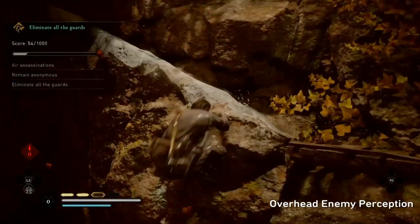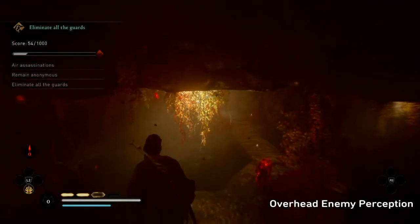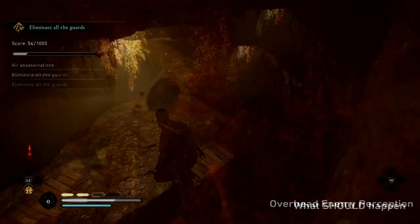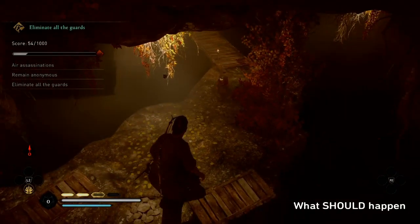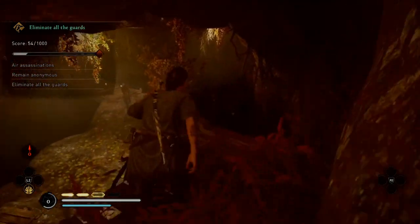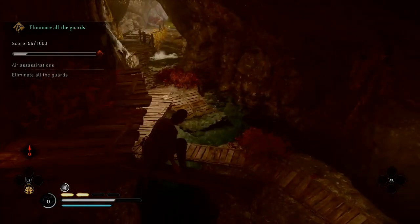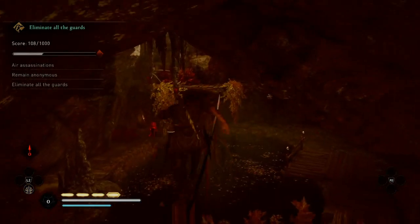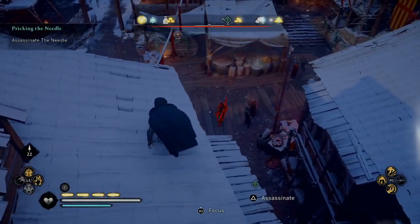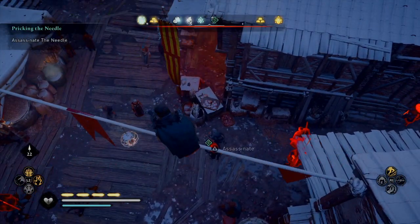Moving on to a different issue: a guard will see you despite you being high above them. As the guard sees a dead body, his AI bugs out and causes me to get detected despite being above him. In previous games — and also shown here — if you're above an enemy you have almost like an invisible layer above them that protects you. When guards are in an alert state, they instantly detect you despite being miles above them.